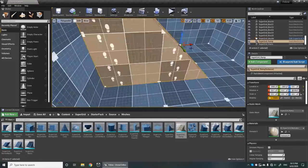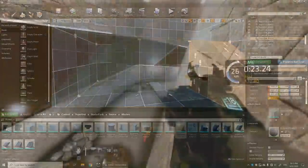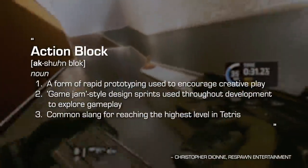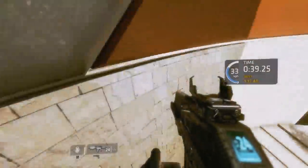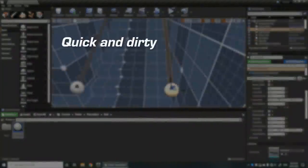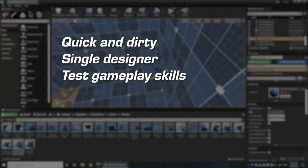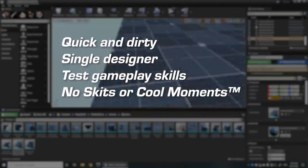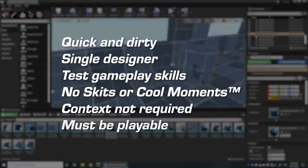To construct my new maps I borrowed a technique from Respawn Entertainment that they call action blocks, which they used to develop the core gameplay and level ideas for Titanfall 2. One of Respawn's level designers, Christopher Dion, defines action blocks as game jam style design sprints, and the point of them is to encourage creative play and to encourage designers to think about gameplay. In Christopher's 2018 GDC talk he lists some guidelines on creating action blocks. First, they must be quick and dirty, made in a week or less. They should be made by a single designer working alone. They must have a skill test that could fit into a level such as platforming or combat — no skits or cool moments. You couldn't put something in just because it looked cool, unless you could turn it into a skill test. Action blocks also didn't need context and could be as abstract as desired. And finally, they must be playable.